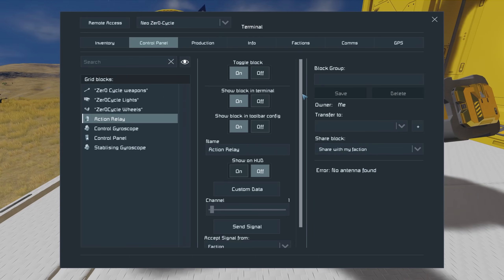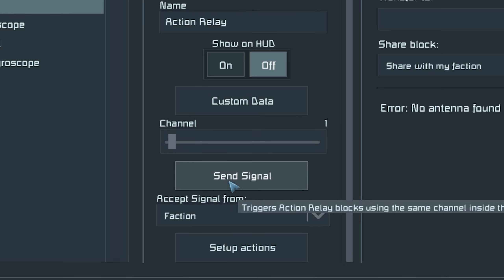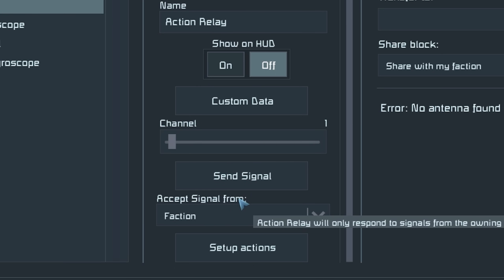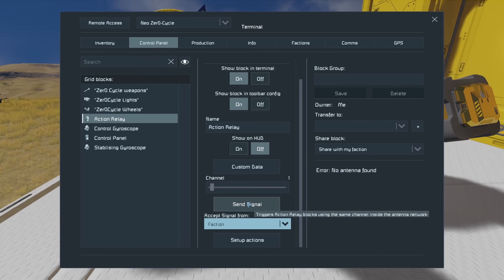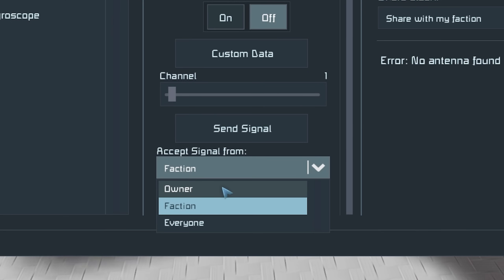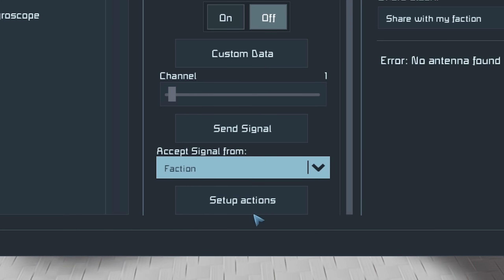Let's have a look at the settings for the action relay. Action relays are both senders and receivers. At the top of the settings you've got channel and send signal — those are the two settings for sending. Then the receiving settings are also channel, and then you've got accept signal from with your options being owner, faction, and everyone, and setup actions. When you press send signal, a signal is sent from this action relay to all other action relays on the same antenna network, and then it is only received by action relays that are on the same channel and configured to accept signals from either the owner, your faction, or everyone.